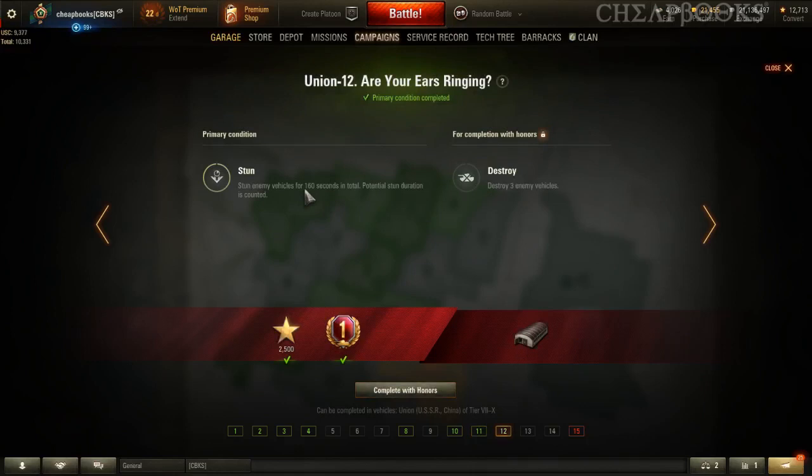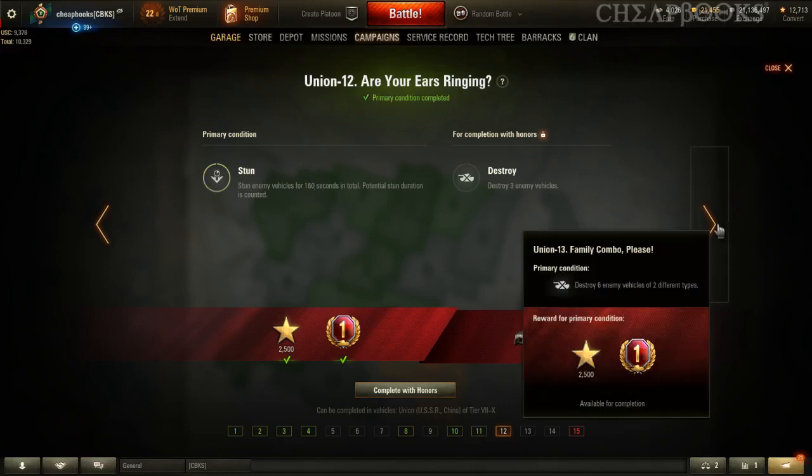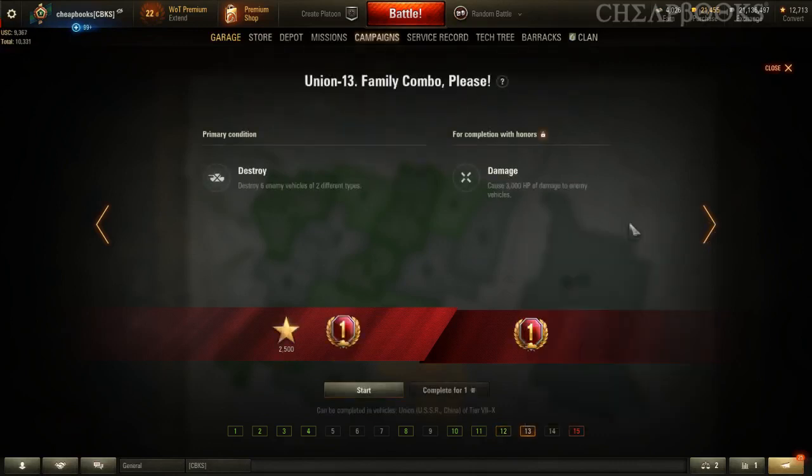Stun enemy vehicles — you're going to have to do an SPG. Try to hit two or three at the same time. I had a game today where somebody hit five vehicles with one shot and I did four vehicles with one shot in the same game — he did about 100 stun damage, I did about 80 in one shot. It is easy. If you're having trouble, do it Monday through Thursday when tanks are all lemming and bunching up.